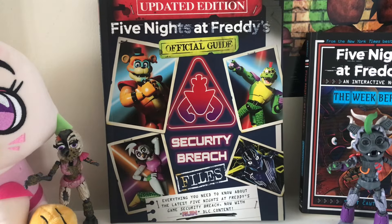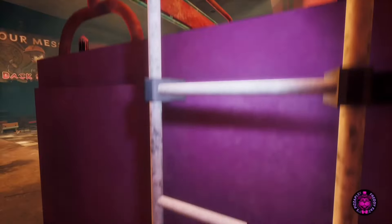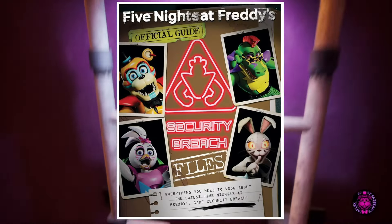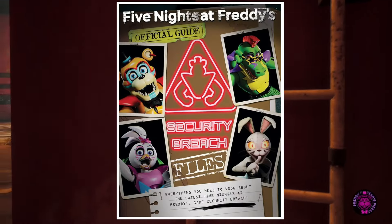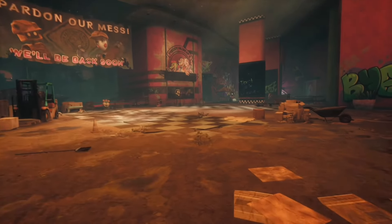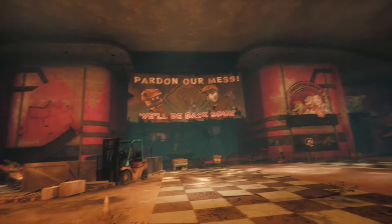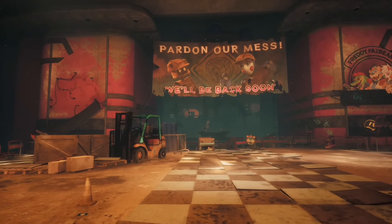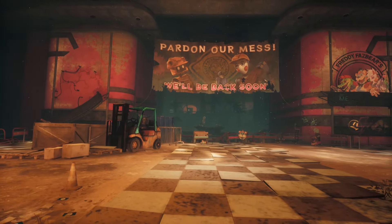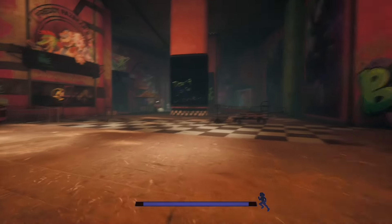Today I'm reviewing the official Five Nights at Freddy's Security Breach Ruin guidebook. This is the updated version of the Security Breach files that came out in 2022, and it includes content for Ruin. It's only about 30 pages, so it's not much, but we'll go through all the pages. I already reviewed the original book two years ago, so I'll focus on the Ruin section and a few details I wanted to add.